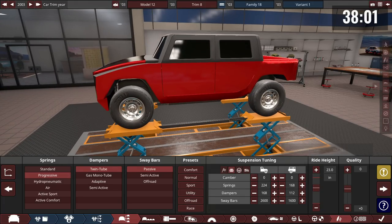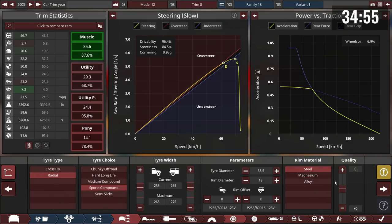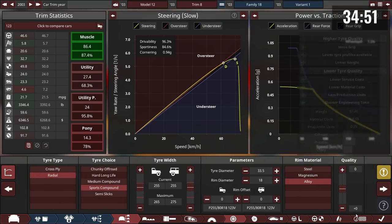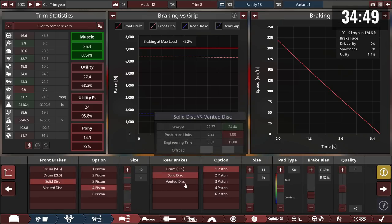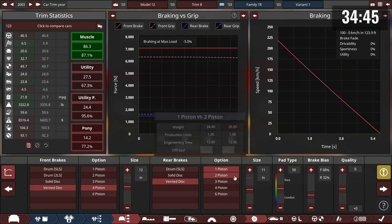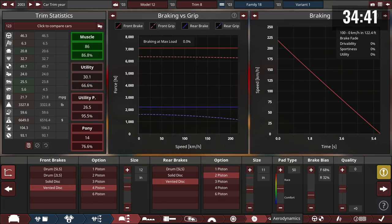Someone jokes about wanting to use unusual measurements. They're under budget by several thousand dollars, so they consider upgrading. One builder thinks they can get their car under 3,000 pounds and is 0.2 off their drivability requirement.